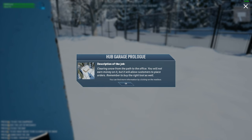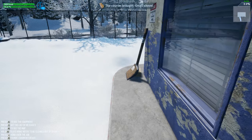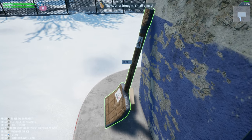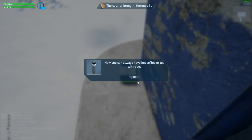Hub Garage Prologue. Description of the job: clearing snow from the path to the office. You will not earn money on it, but it will allow customers to place orders. Remember to buy the right tool as well. We already did that — there's our shovel. Some items purchased in the online store will be delivered by courier, who will honk when he arrives. We got our thermos. Beautiful.